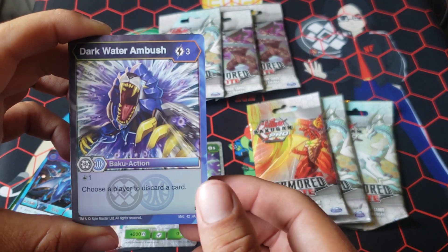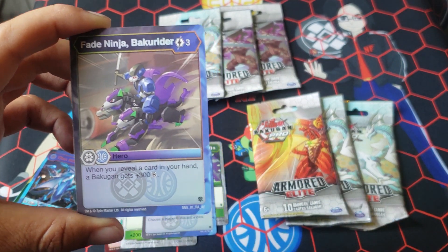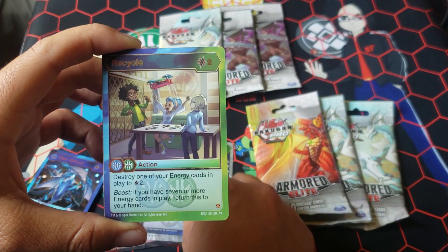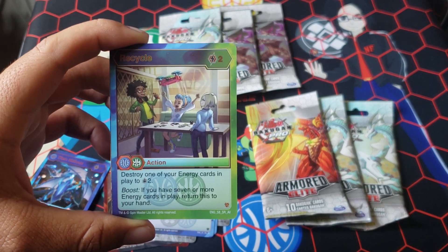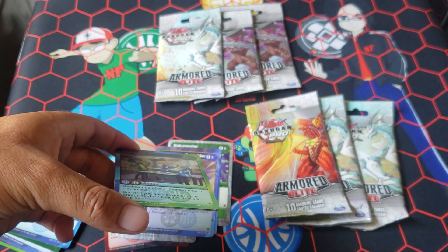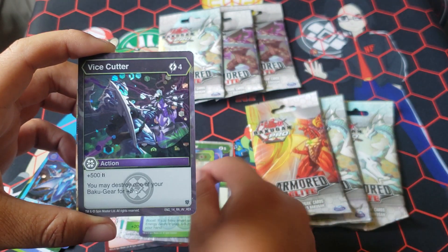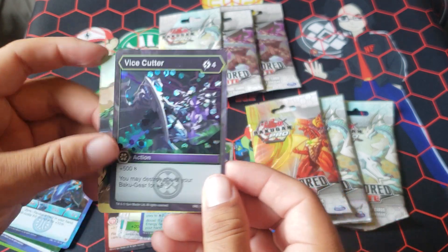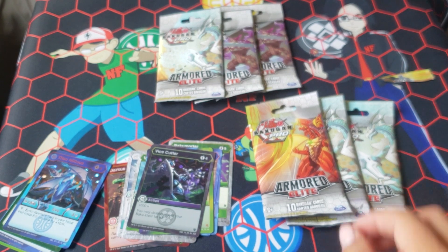Bakugan Mortar. Dark Water Ambush, 3 — draw 1, discard. Bay Ninja Baku Rider, really good card, 3. Darkest Aquas — when you reveal a card in your hand, a Bakugan gets 300, and it's not once per turn. I got my other Recycle, 2 cost: destroy 1 energy card, draw 2. People are saying this is bad, but Andrew played against me doing this and it helped — I drew 2 flips that game. Vice Cutter, 4-5: you may destroy one of your Baku gear for 5 damage. That is not worth it.